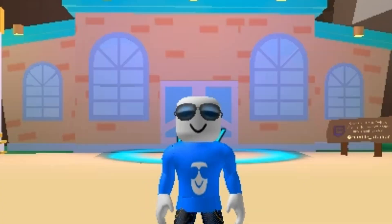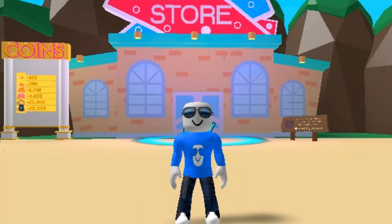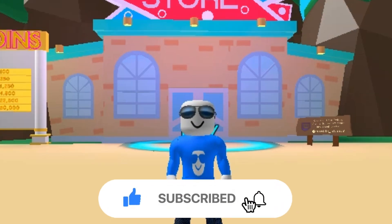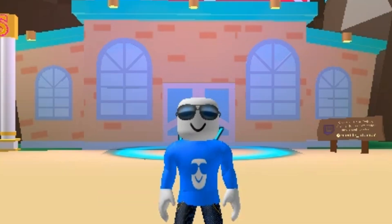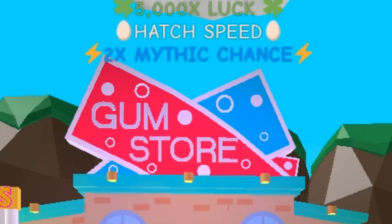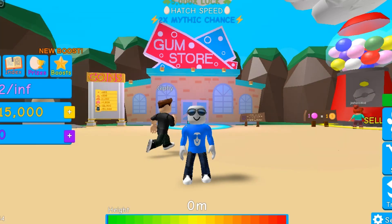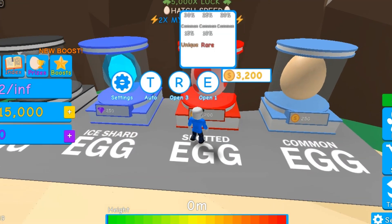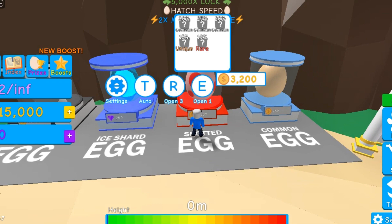We've got another one, and as you can tell from the map, this seems to be really different. This is Giphys BGS Reborn and I'll be looking through that today. This may be the most overpowered one we've played so far because we have 5,000 lux hatch speed and a two times mythic chance, and we start off the game with 15,000 coins. So we don't even need to hatch the common egg first — we can just go ahead and hatch the spotted egg.